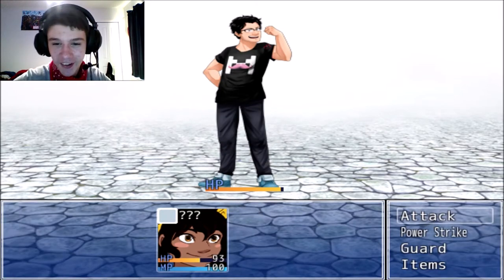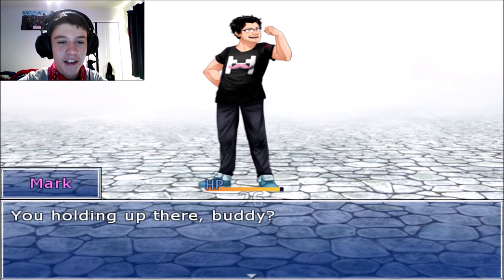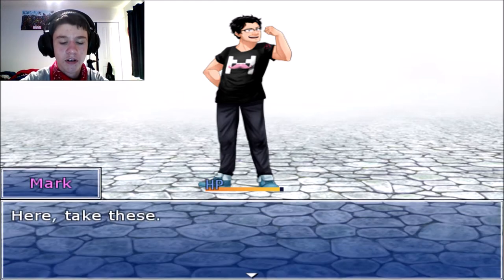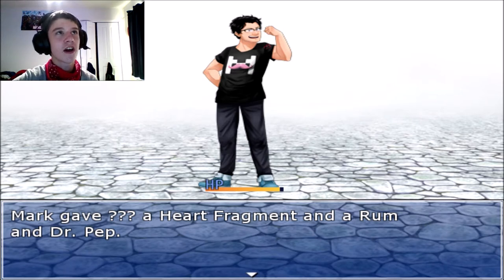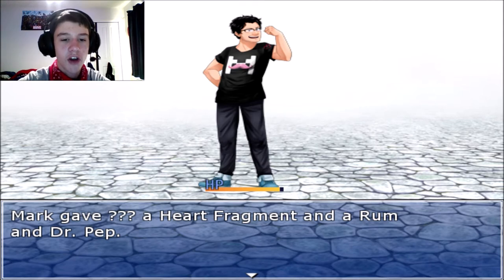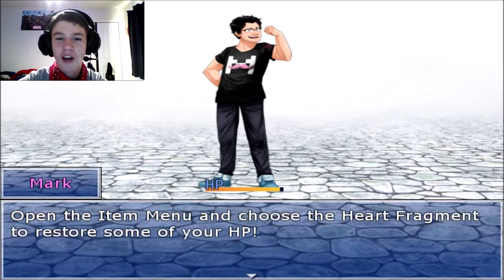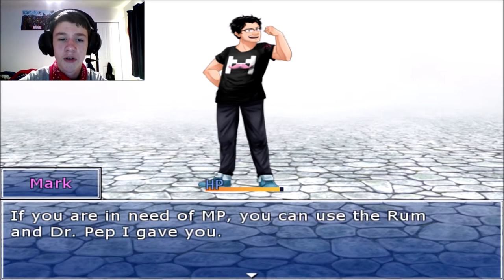Wumpus Wump — I know that's one of his catchphrases, kind of. Something he said. You holding up there, buddy? I'm doing good. Here, take these. Mark gave a heart fragment and a rum — because he says 'rum' instead of 'room.' It's like how I say 'winter' instead of 'winter.' Oh no, and Dr. Pep! Good, Dr. Pep. Oh thanks. Equip the item and choose the heart fragment to restore some of your HP. If you need MP, you can use the rum and Dr. Pep.